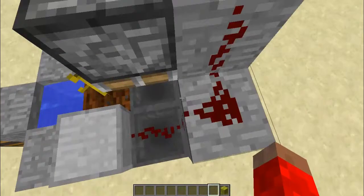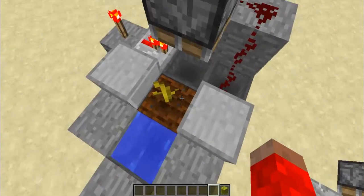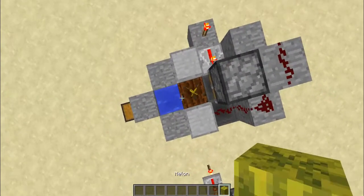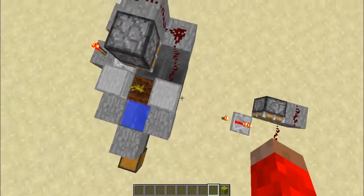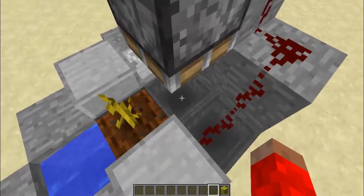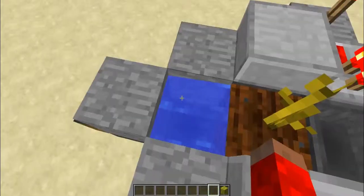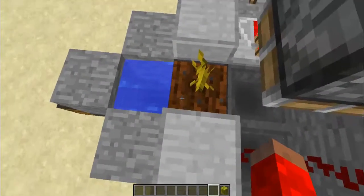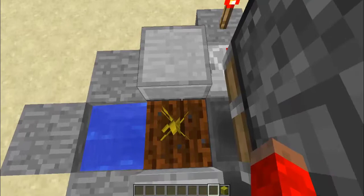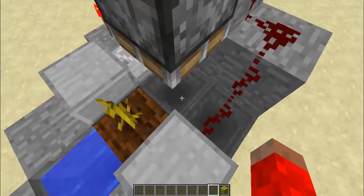That extends this piston arm. Normally the block would just get pushed and destroy the hoppers and stuff, but melons can't get pushed by pistons so they break instead — and that concept is what I take advantage of. Here's water, just a hopper underneath, to fertilize this soil. The slabs are there so that the melon can only grow there and not on the blocks beside it.